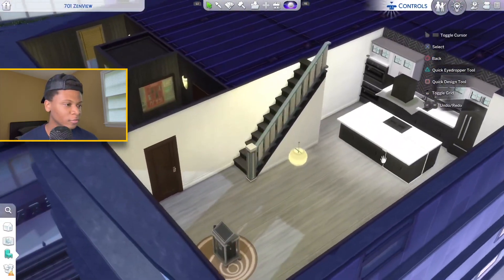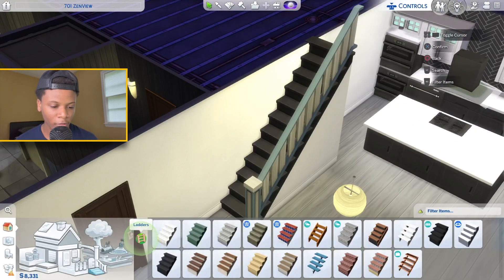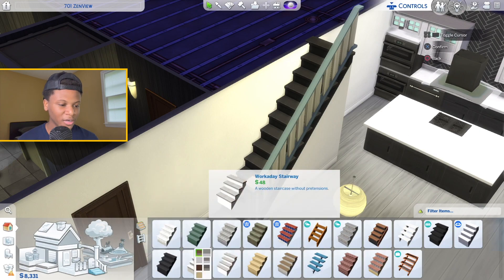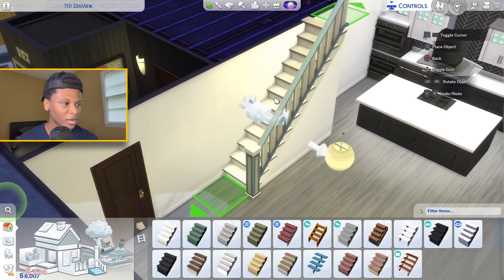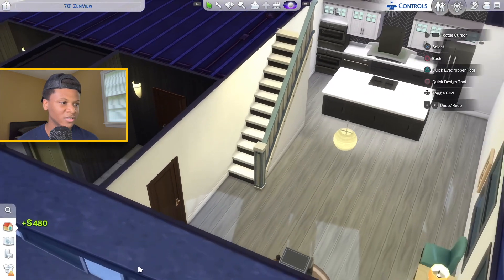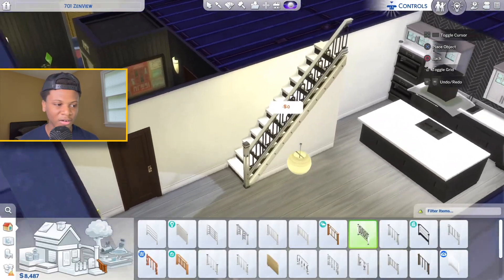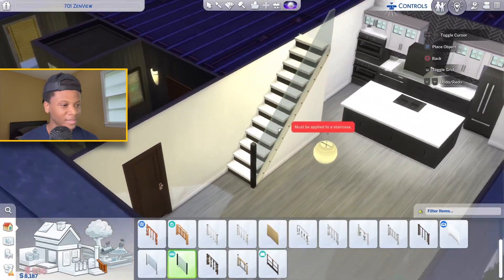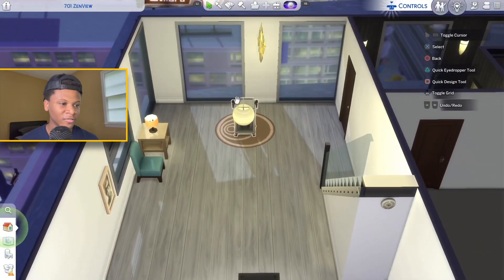Let's move on to remodeling this staircase. I'm not going to move it since this is an apartment, but I definitely want to put some different colors on it. Maybe something with a darker step — something like that, just to match the black and white. Maybe a railing like that, or something more like this since it's a modern high-rise apartment. Yeah, I think I'm gonna use that.